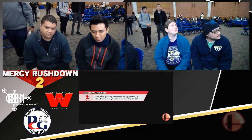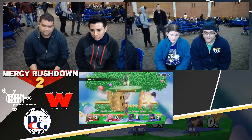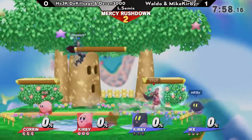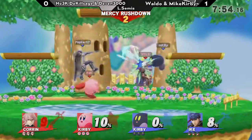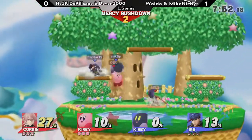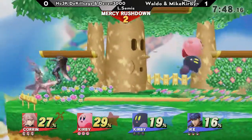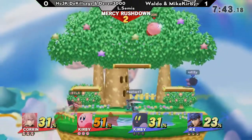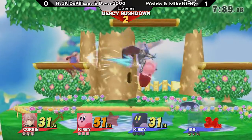Of course both teams have a Kirby, so you're not really counterpicking for Kirby advantage. Instead I think the platforms really help out with Corrin's movement — she's able to jump out and be able to move around. That was actually pretty smart from Devin: hits his teammate with the up air, which actually got in the way of Mike Kirby's combo. That's one of those situations where hitting your teammate actually helps them out.